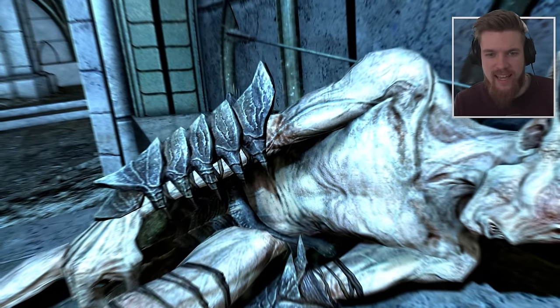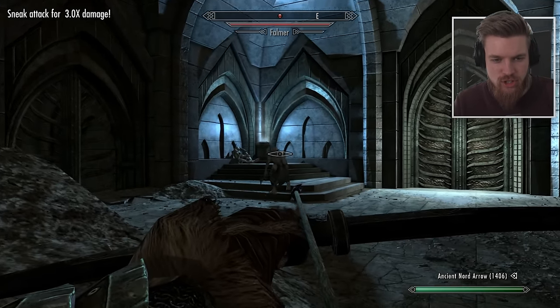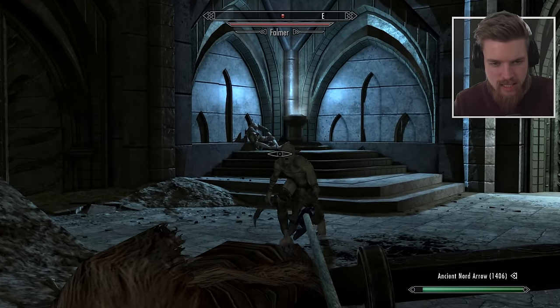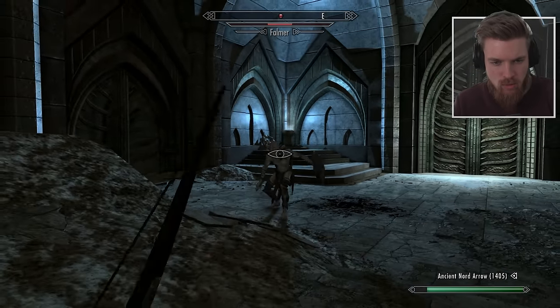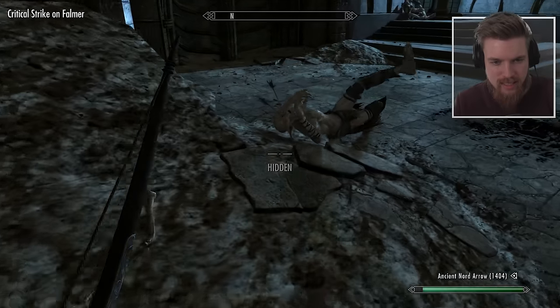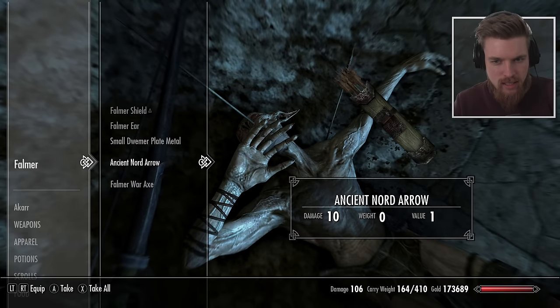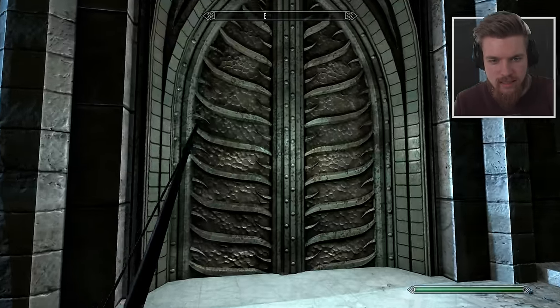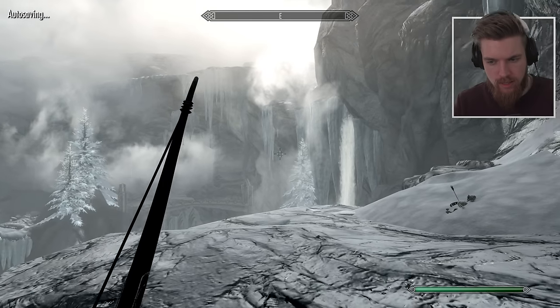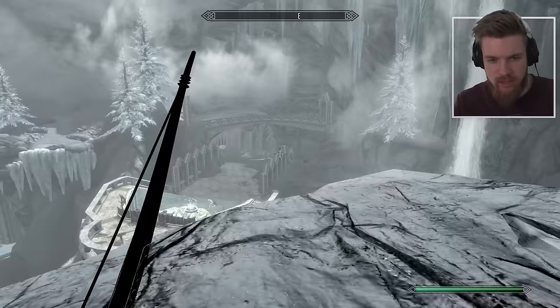An enemy just appears out of nowhere — sends it right through the shoulder. This one's going in between the eyes. Oh, in the shoulder. This one's between the eyes. Get wrecked. Now where does this go? Ruined Caldera. Another arrow for an imperial soldier perhaps.